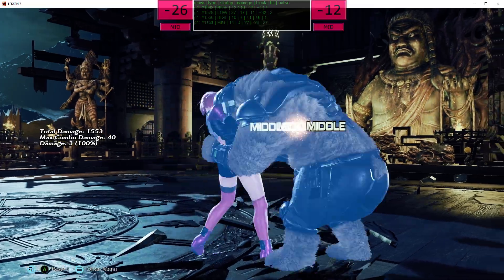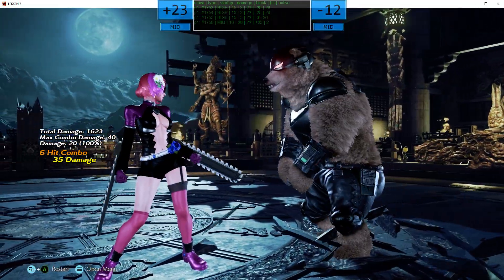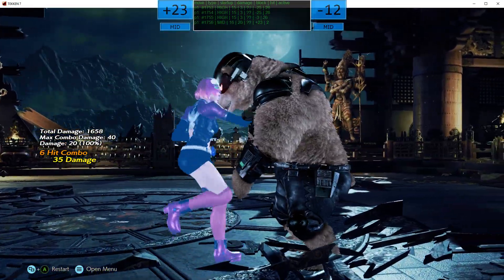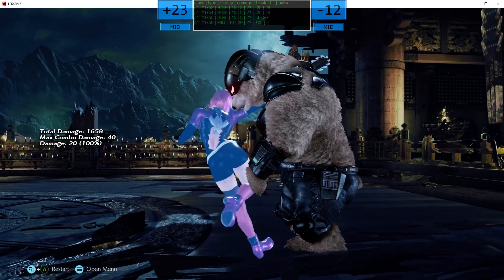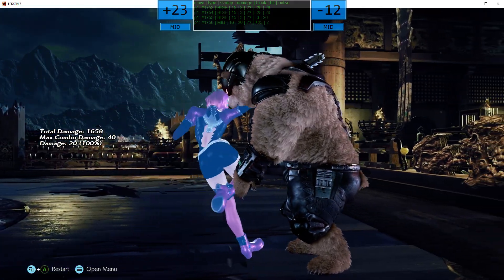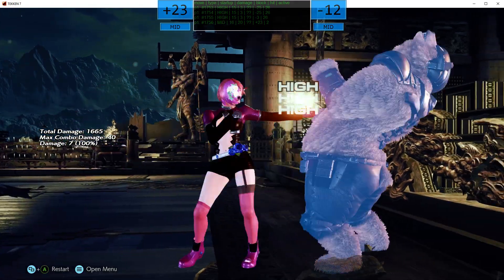Elisa has a move where she sticks her chainsaw up in the air. This is a unique move property — or at least one I haven't seen on anyone else — that hits only in the air. So this isn't a high, mid, or low; it only hits you if you're in the air. The overlay tells you that.